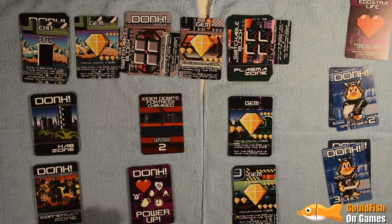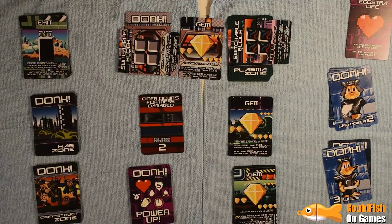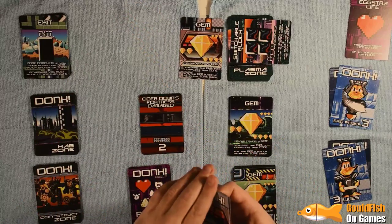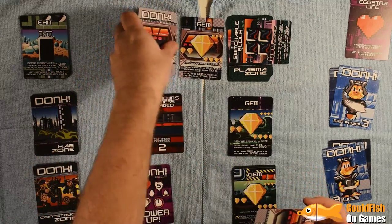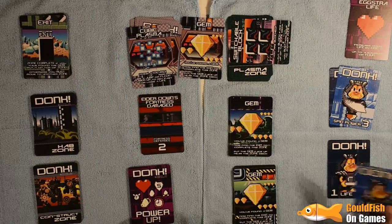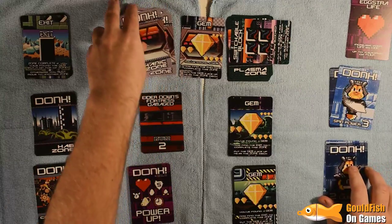Switch turned off the switchable blocks so we can go back to those. We found the exit, but we've only got spin power two so we cannot take on the fortress. I'm going to go here so our spin power goes back up. Let's see how we go — Teleporter, not useful right now. Plasma Cube — we don't have anything to avoid it so we go down to two lives. I think I'm actually going to use my extra life to go back up to three.